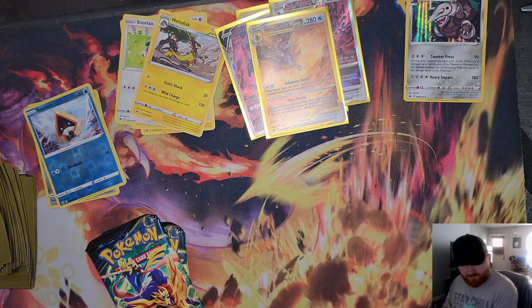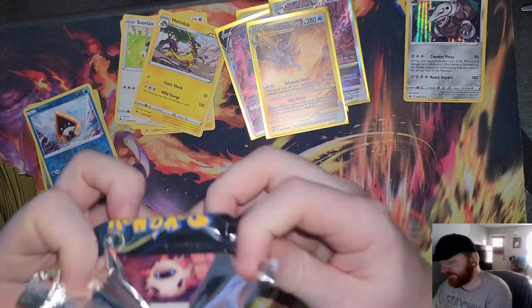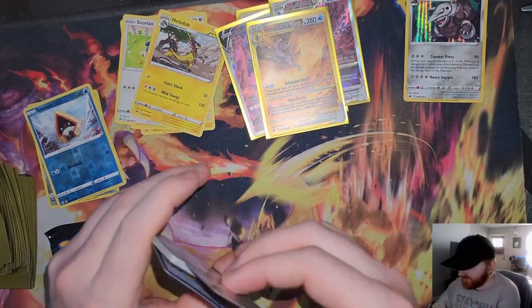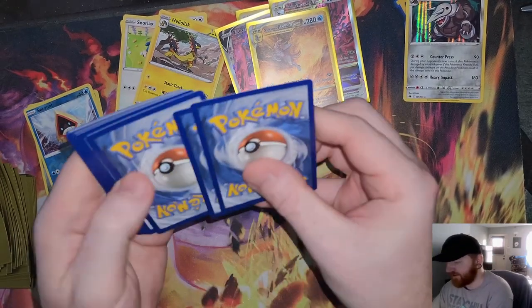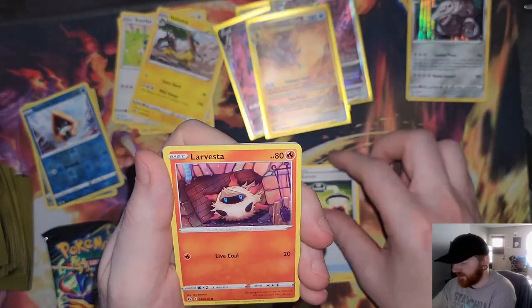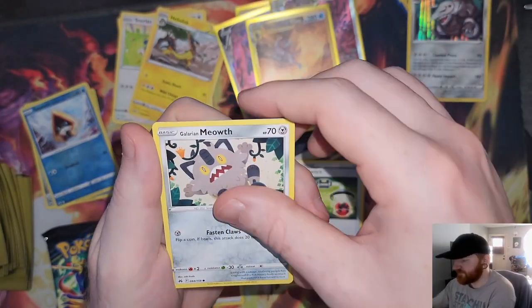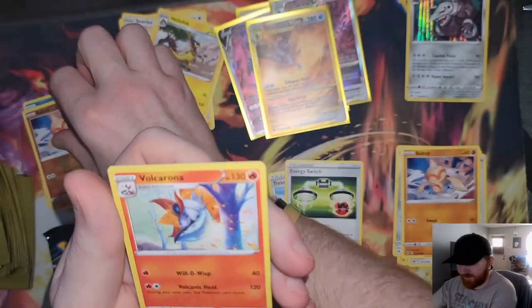We'll see what happens when they come out in America or internationally. Last two packs — no obvious signs of anything in this one. Crown Zenith — I think these packs will end up being worth a pretty penny in the future just because there are such good cards in here. Larvesta, Shinks, Energy Retrieval, Galarian Meowth, Ball Guy — a reverse Ball Guy and Volcarona.